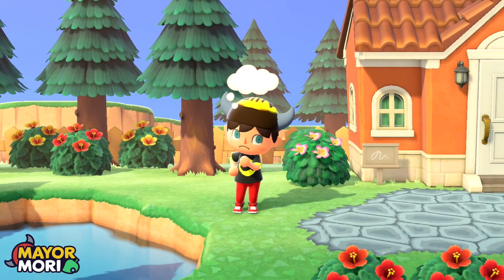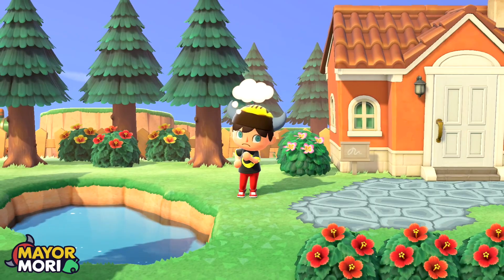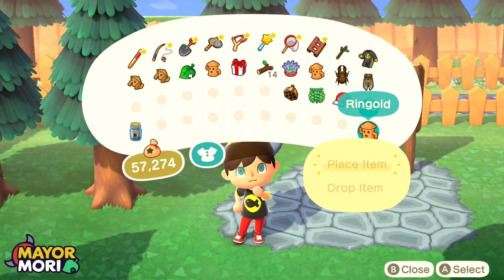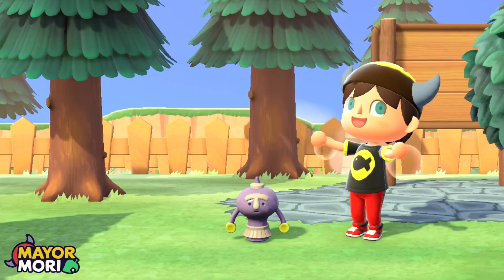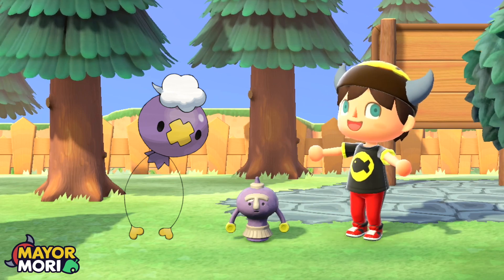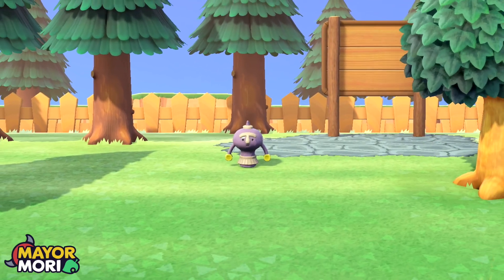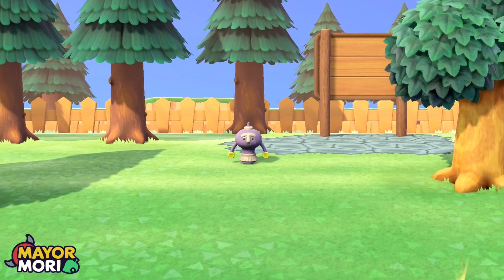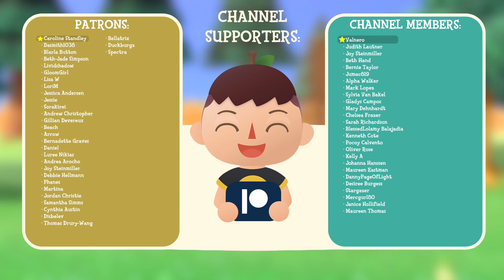Unfortunately, that's pretty much it for official Pokemon references and crossovers in Animal Crossing. However, an honorable mention has to be given to the Purple Ringoid Gyroid in Animal Crossing New Horizons, who looks suspiciously like Drifloon, the purple balloon Pokemon. But I'll let you decide whether Drifloon is one of the Gyroid developer's favourite Pokemon or nothing more than a coincidence. Thank you to the Patrons and channel members for supporting this content.